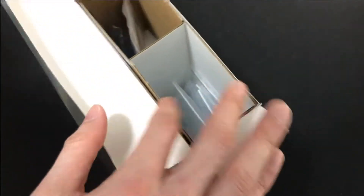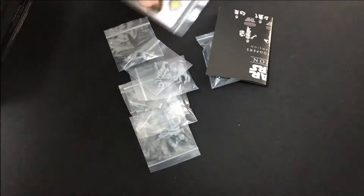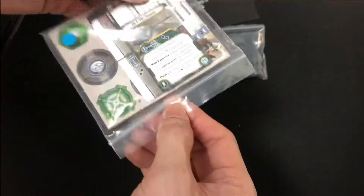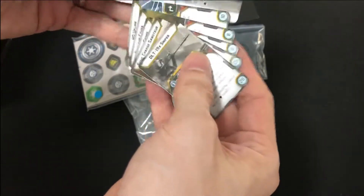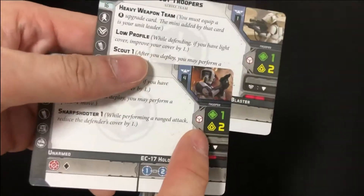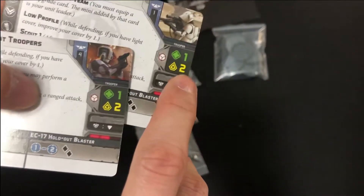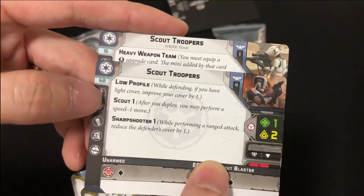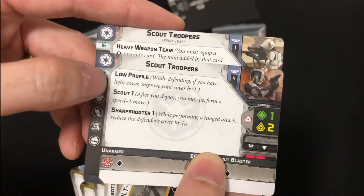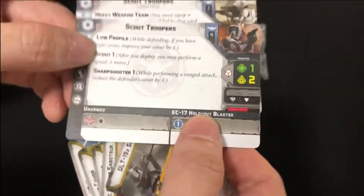I'll show you the cards first rather than going through the models. They've got white dice for defense, making them horrible on that front. However, they've got pretty good morale, so if you place them in cover and maneuver them well, these guys are not bad because they have low profile, so they can get cover and they're not gonna run away very quickly.